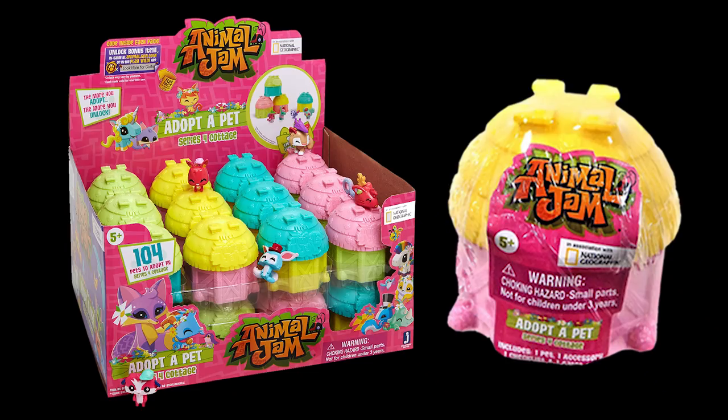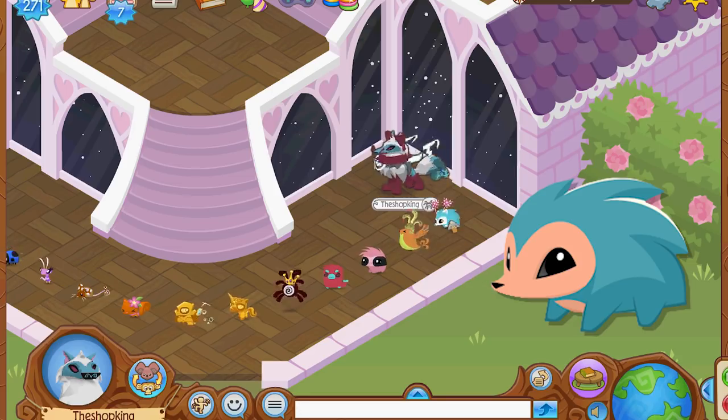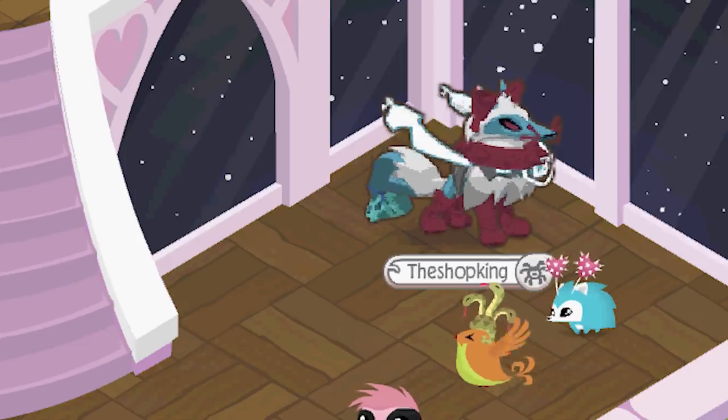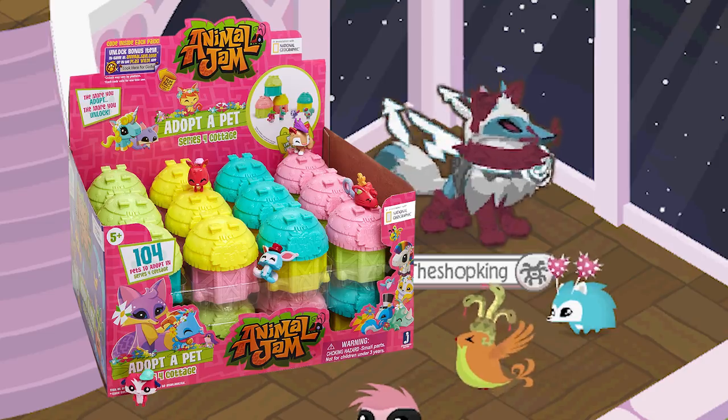Now it's time to move on to the final series — Series 4, called The Cottages. The first Rare Pet we're going to talk about is the Hedgehog, and I think this is one of the most popular pets in the game right now just because they didn't make as many Series 4 as the other series. For Series 4, you want to find Misty Skunk — it's a bluish, tealish, clear skunk with a purple dragon helmet on it, Misty Skunk 4-9. You find that Misty Skunk and you get yourself a Rare Pet Hedgehog.